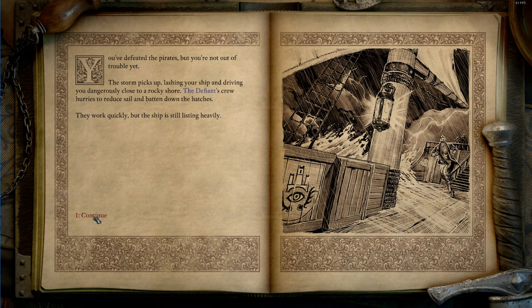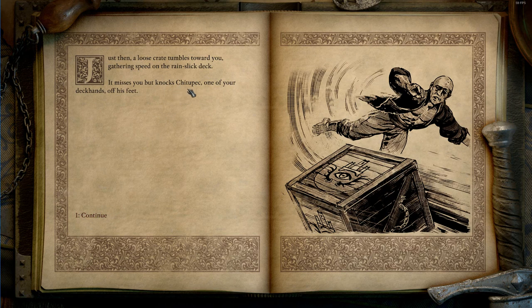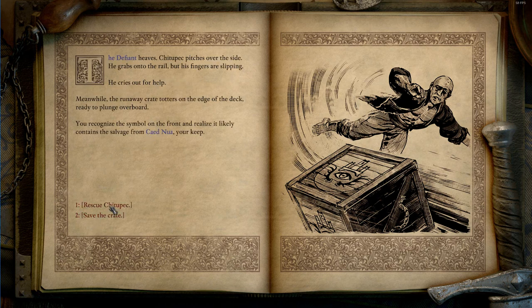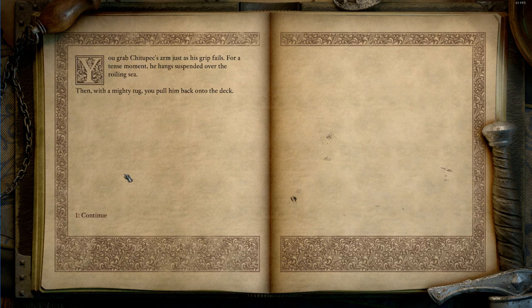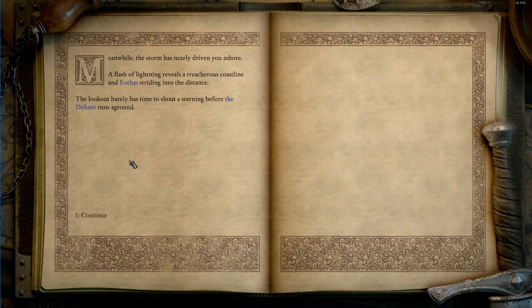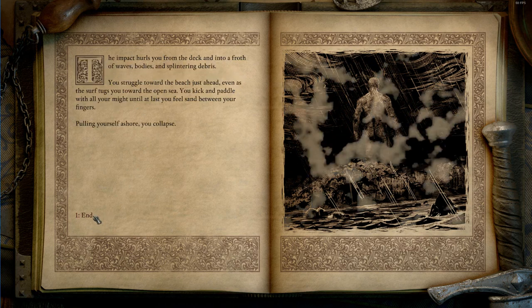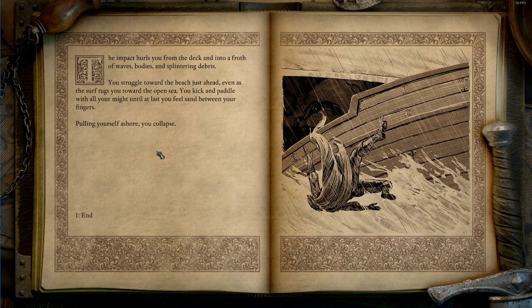We've defeated the pirates, but we're not out of trouble yet. Tohputek just fell out of the deck — should I save him or save the crate? I feel like I've done this both ways and the crate didn't have anything worthwhile in it, but I could be misremembering. Either way, let's save this guy — he's part of our crew. Watch line reveals a treacherous coastline. We just got smooched — and beached.